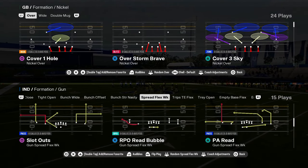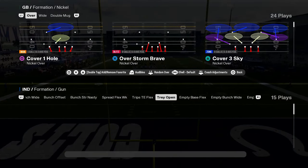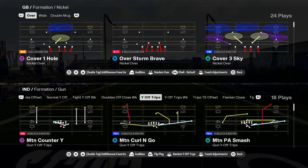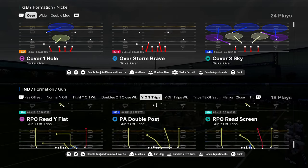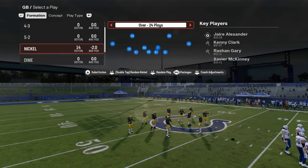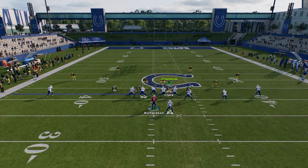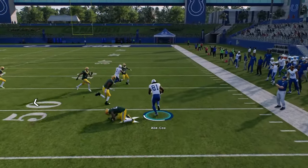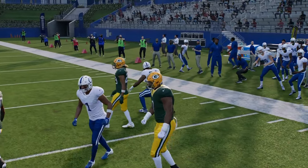This spread has an RPO read bubble — this is a literal glitch play. They took out the trips tight end offset weak formation but you now have Y off trips with better versions using RPO read flat — this RPO read flat is really good. So you just have so many options here in Colts. It's got a good red zone — you throw this tight end on the RPO flat and it's very hard to defend, especially in the red zone. Colts to me is the best playbook in the game.